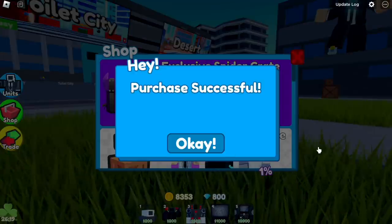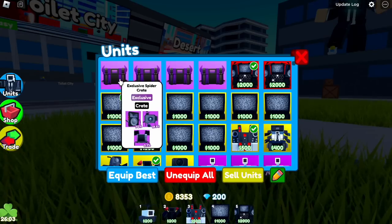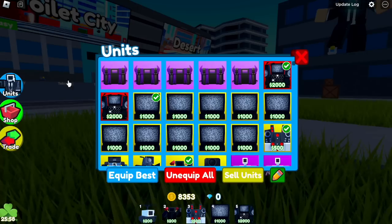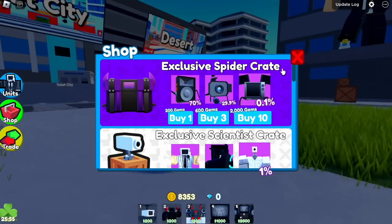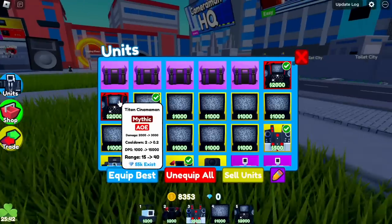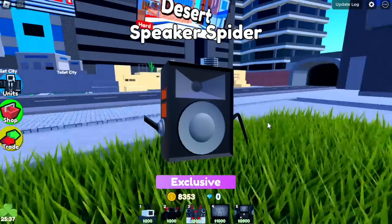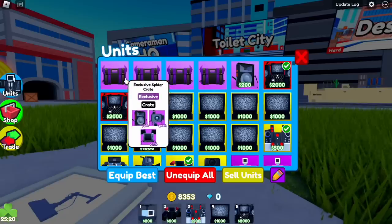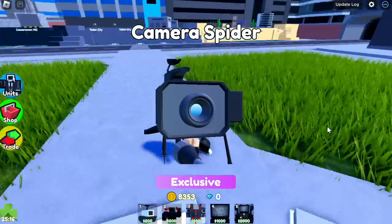Now is the time to buy some crates and open them. I think I was able to buy seven of them — that's all my money. We're going to open crates now. We got the Speaker Spider! I think this is the most common one out of all the three new crates. Oh, what's this? Camera Spider?